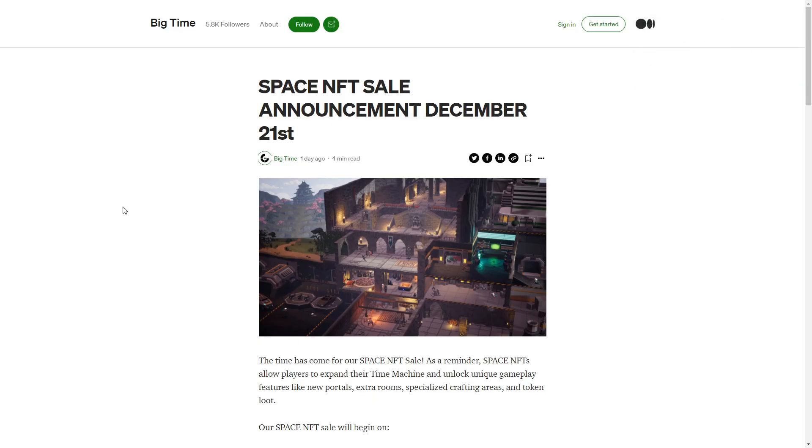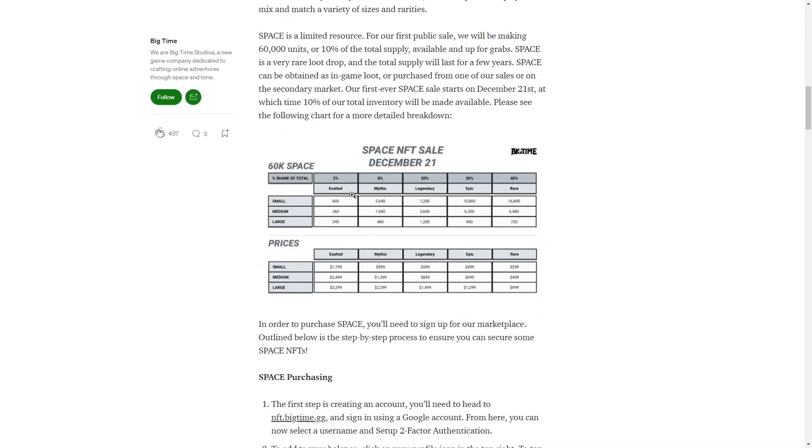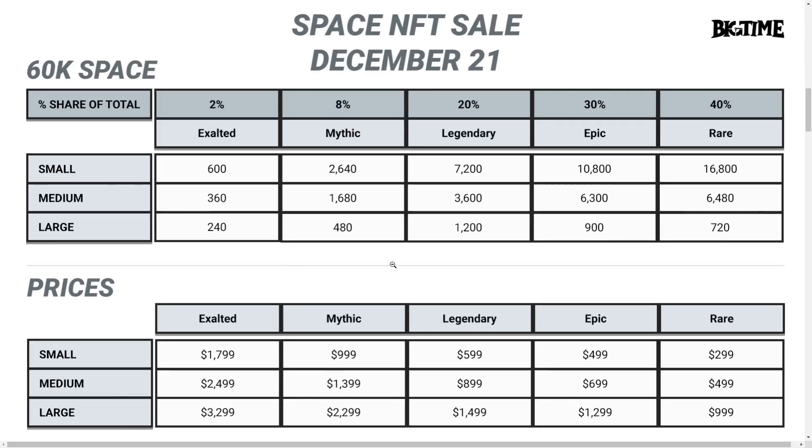If you check out the BigTime blog article, you'll see this information on the land sale. There are going to be five different rarities: Exalted, Mythic, Legendary, Epic, and Rare. There are all different quantities of these in different sizes — small, medium, and large — going for sale. Details haven't been released on what exactly all of these mean. They've given some details, but not exact benefits of what each piece of land and each size will do.